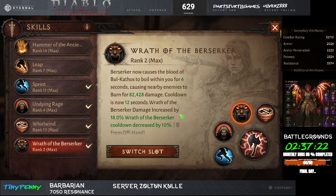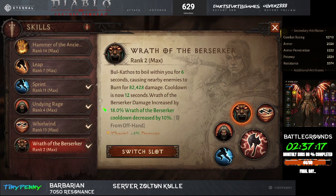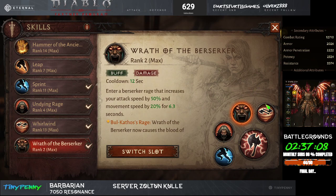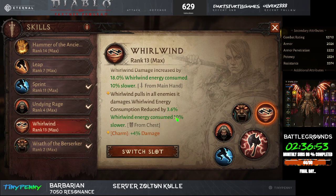Burn damage is increased by 18% from the maxed mastery level, with 10% cooldown from the awakening and increased stats on the charm. Whirlwind gets 18% increased damage from mastery, whirlwind energy is consumed 10% slower, whirlwind pulls in enemies, and there's reduced energy consumption from the awakening — so you can basically whirlwind for quite a long time.